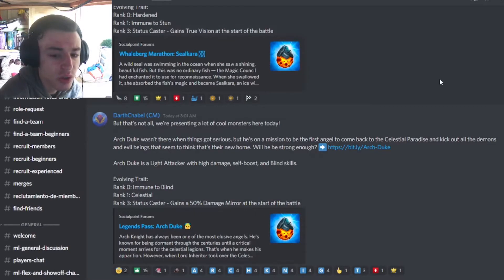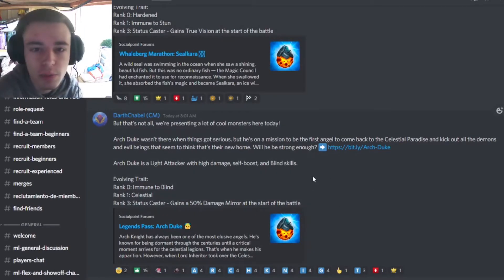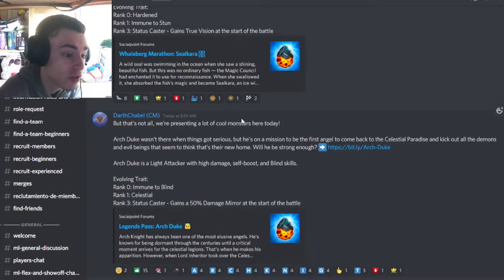So basically what you're going to want to do is click on the chat where normally the team chat is, or where the global chat used to be, and then click on global and you'll see a join button. Go ahead and click on that and join the Discord server and then you'll be brought to this screen.